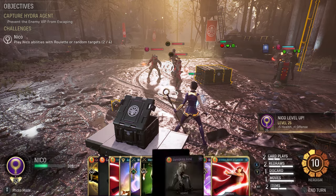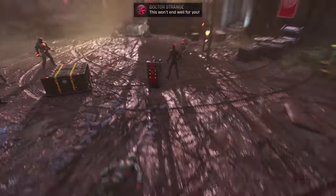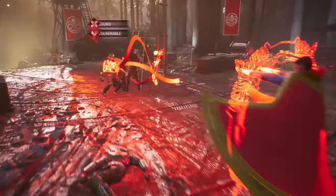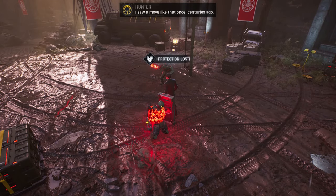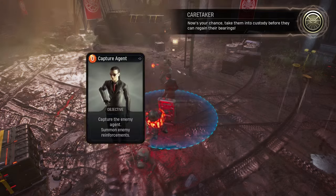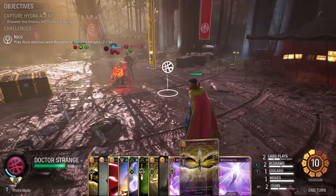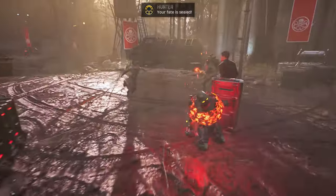Take for example the Capturing Agent mission. My usual plan is to apply Bind on the protector — that means using Spider-Man's Thwip or Doctor Strange's Crimson Bands of Cyttorak — which removes the protection of the agent, allowing me to capture the agent and finish the objective. I can still use some cards to reduce the number of enemies since I still have a card play remaining.